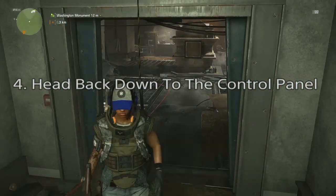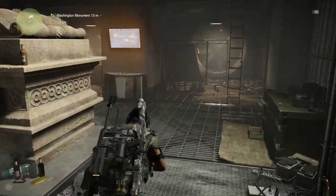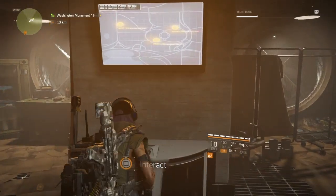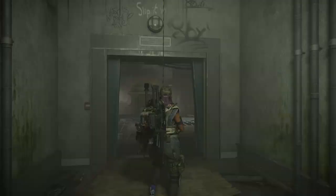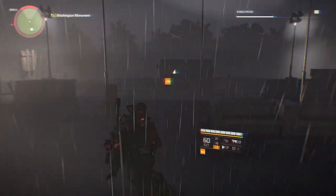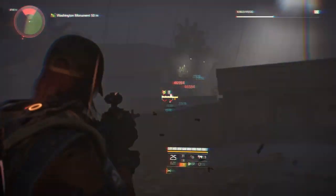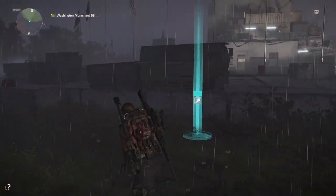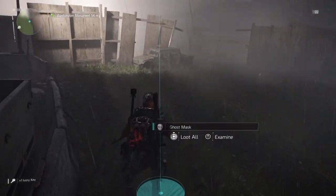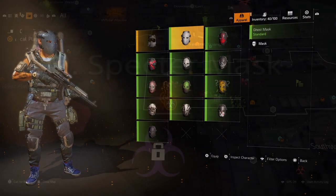Once all three gravesites are saluted, head back down to the control panel and interact with it again. It will flash a circle around the Washington Monument indicating where the hunter will spawn. Head back outside after 7 o'clock and the hunter will spawn. This one was on World Tier 2 so it was a bit tougher — for easiest results, use World Tier 1 on your second character with max gear from your first character. You should melt him in less than a clip. That's the Ghost mask.